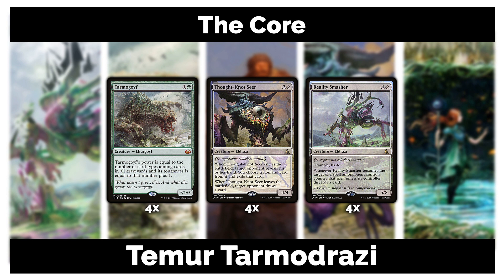Reality Smasher is our big boy — sometimes bigger than Tarmogoyf. It has trample and haste, it's a 5/5, and when it becomes the target of a spell an opponent controls, that spell gets countered unless the controller also discards a card. I love Reality Smasher. The haste is the icing on the cake — it's always a good topdeck. You can break a board stall immediately. These three are your main creatures.